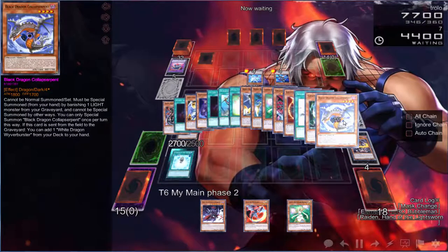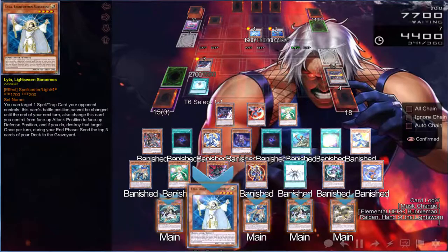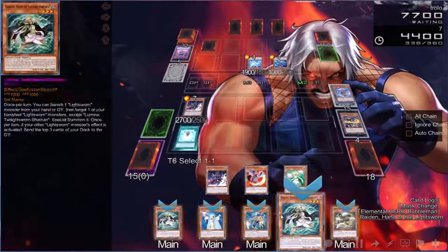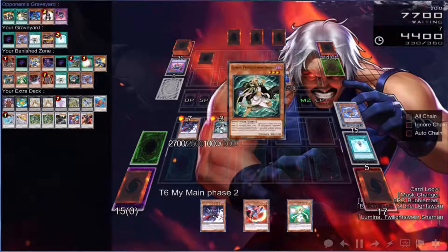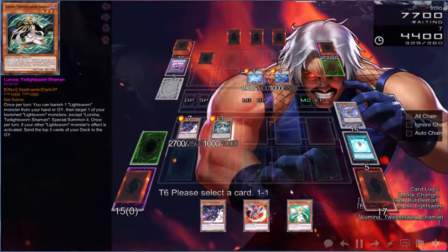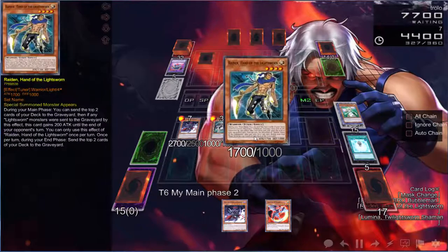We are in there like a swimmer. Lumina — you can target one of your banished Lights and special summon it. I have a Raiden banished and a Lyla banished. Let's definitely activate Lumina, normal summon and make sure it's the right Lumina. We gotta get this Raiden back — there's nothing else we can do. We actually can't go into anything with this, so that might be a card I take out. I might have to add a Level 7.